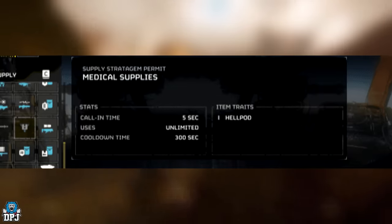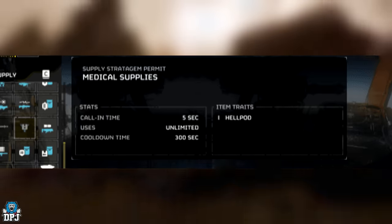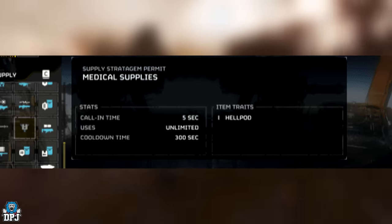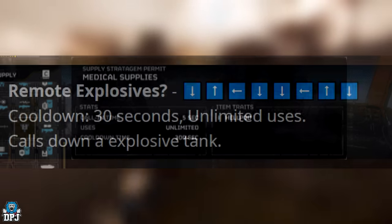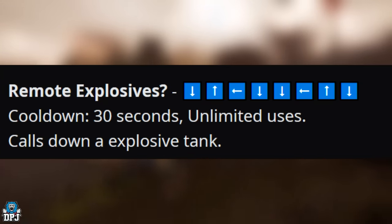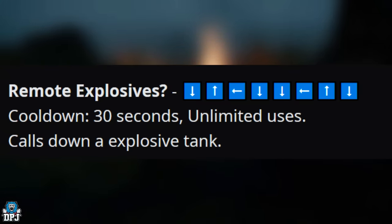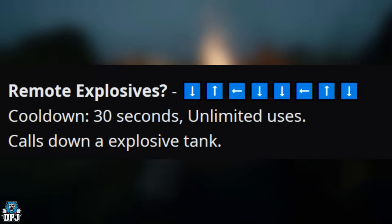Next is the Medical Supplies stratagem: call-in time of five seconds, unlimited uses, and a 300-second cooldown. Lastly, Remote Explosives: 30-second cooldown, unlimited uses, and it reportedly cools down an explosive tank.